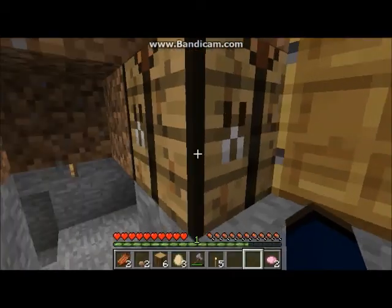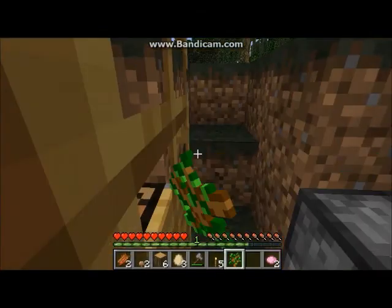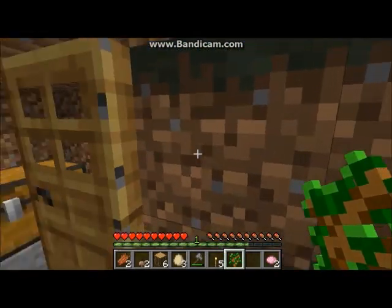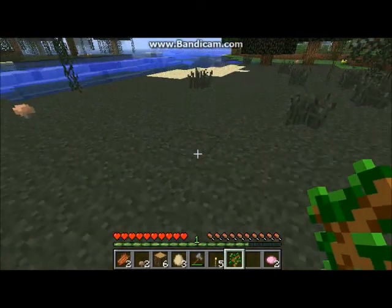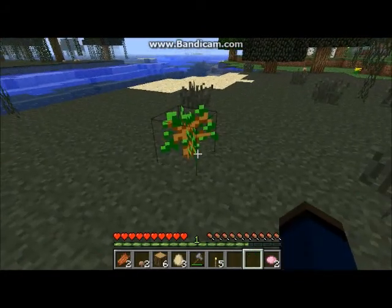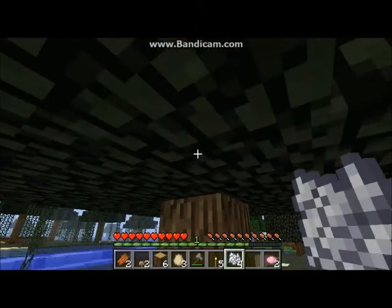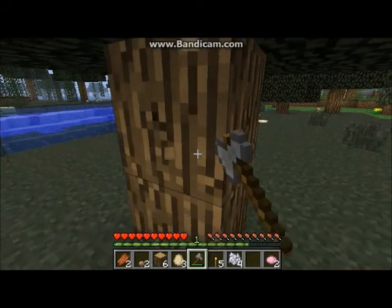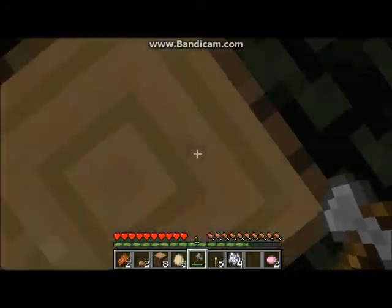With bone meal you can also make saplings grow faster. Let's show you this — you put this sapling down, now let's get our bone meal and hit it. There we go, we got a tree! And now we can just cut it down. It's a good way to get wood.